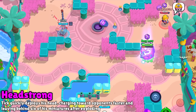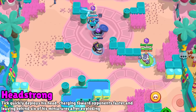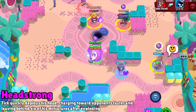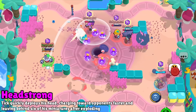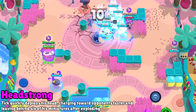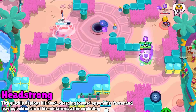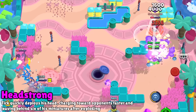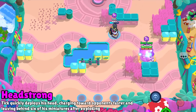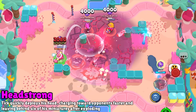Six brawlers are getting brand new hypercharges, and I'll show you them from what I think is the worst up to the best. First up is Tick — his new hypercharge makes his super go faster, and when it explodes, it leaves six mines on the ground just like his Mine Mania gadget. The problem is that when his head explodes, it knocks the enemy back out of range, so you're not likely to get any extra damage from the mines. It does drop the mines if they destroy it before it explodes, but I think this is just kind of mediocre.